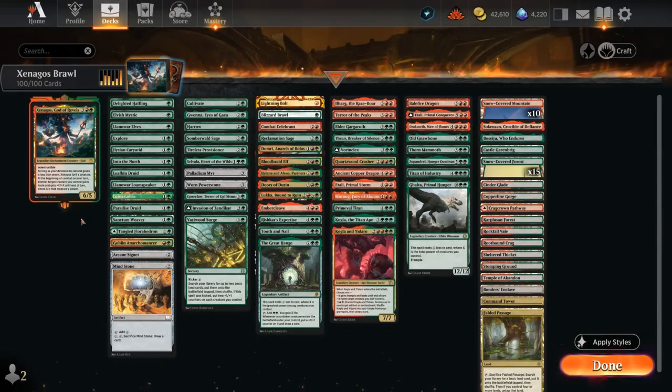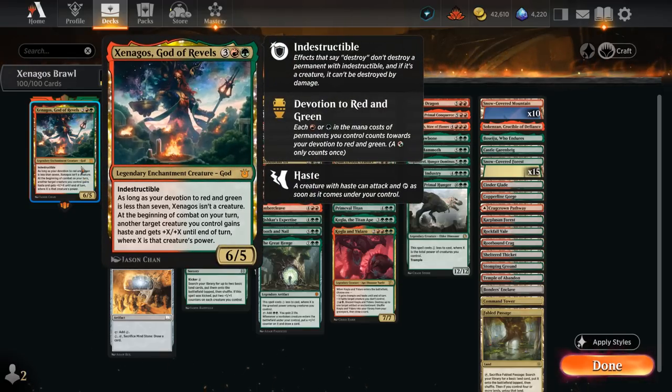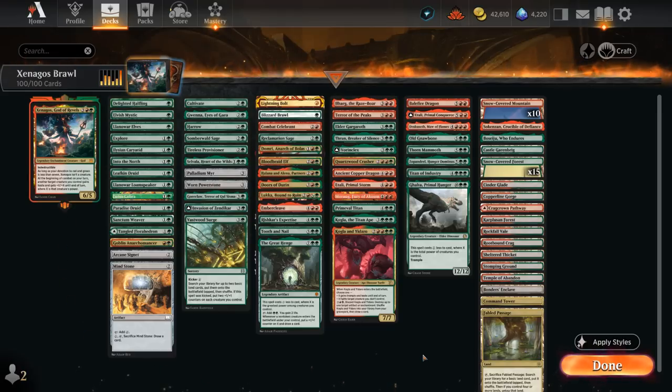Hello and welcome to another Historic Brawl game video. Today we're going to look at a red-green Xenagos God of Revels deck, which is a smashy face deck featuring the five mana, 6/5 legendary enchantment creature god that's indestructible. It only turns into a creature if our devotion to red and green is at least seven, but Xenagos himself already contributes to devotion, so it doesn't take very long. At the beginning of combat on our turn, another target creature we control gains haste and +X/+X until end of turn, where X is that creature's power. So we can double a creature's power and give it haste — Xenagos plays very nicely alongside larger creatures that don't already have built-in haste.